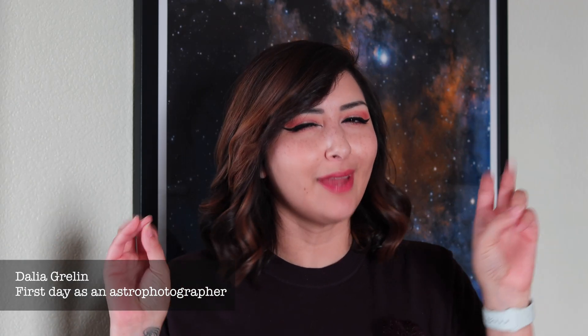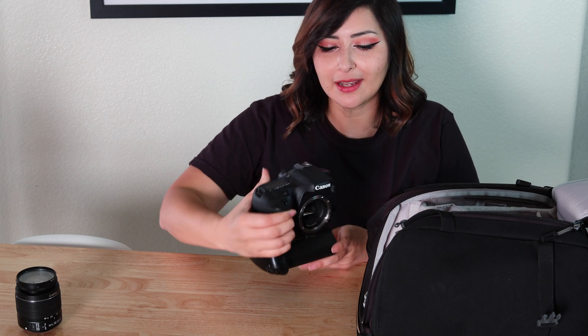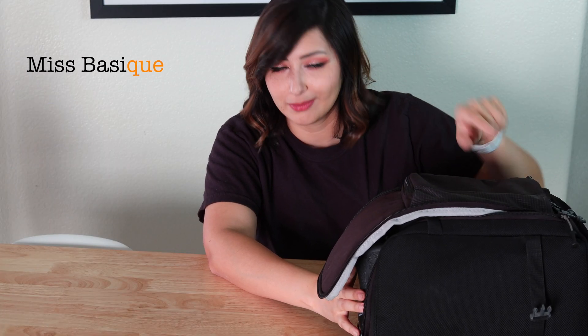So today being my first day as an astrophotographer, I'm eager to capture something, but I don't really have any gear. All I have is this camera, and it came with a kit lens, and that's all I got. I would really love to have a tripod or an intervalometer, but I don't have them yet. Those are probably the first things I'll get when I level up. My bag has literally nothing except the Canon 7D Mark II and the kit lens, which is pretty standard with DSLR cameras — and that's Miss Basic with a Q.